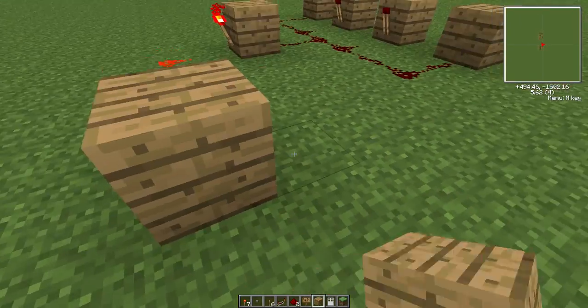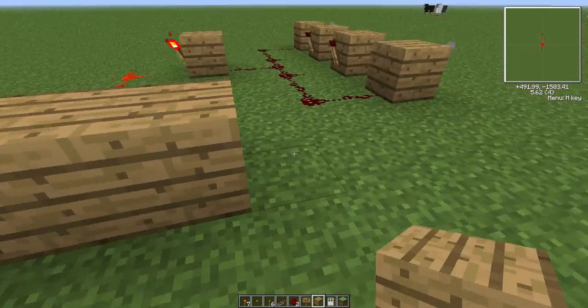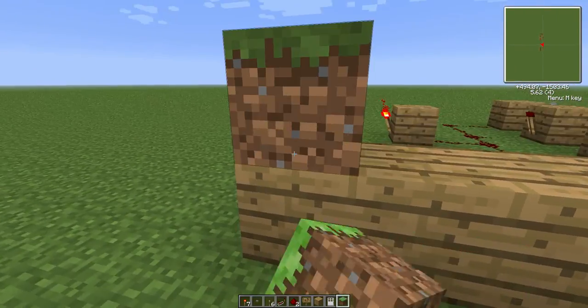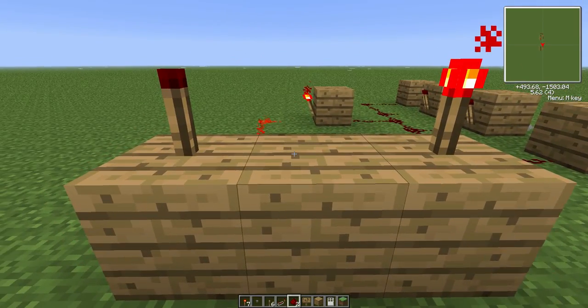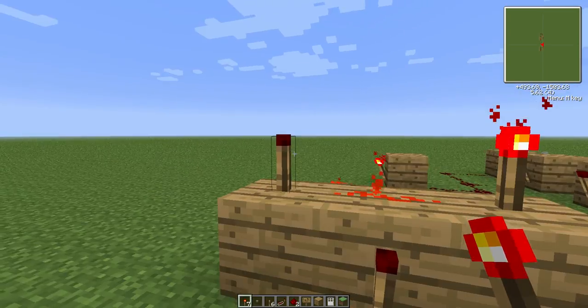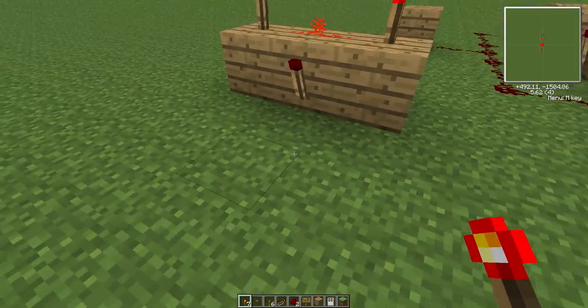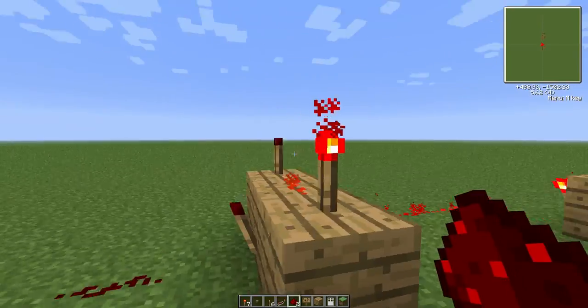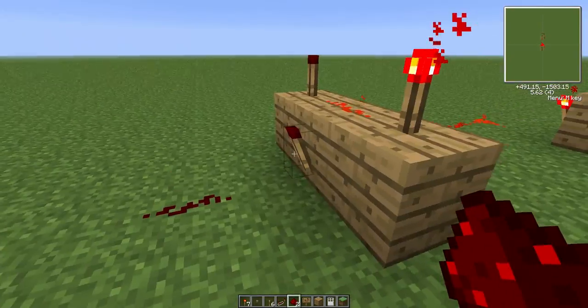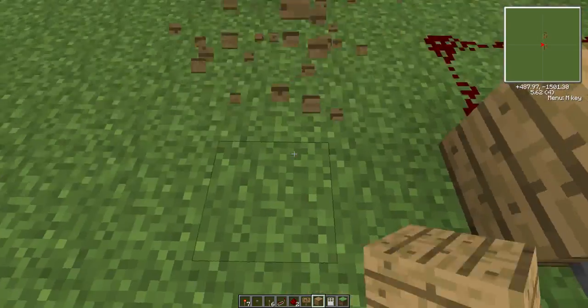I'm going to link this up to what is called an AND gate. Basically, when this torch and this torch are both powered, it'll power this torch. So it's this one AND this one that activates the output.